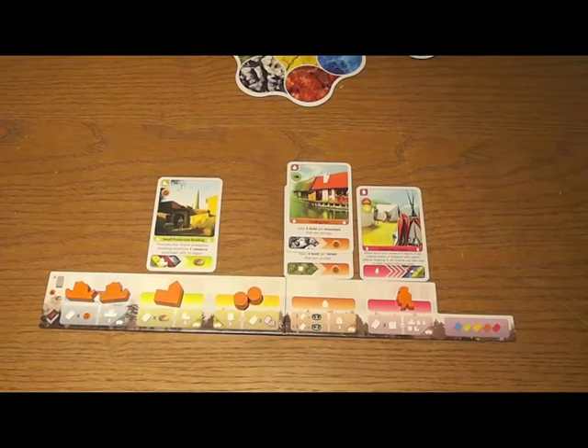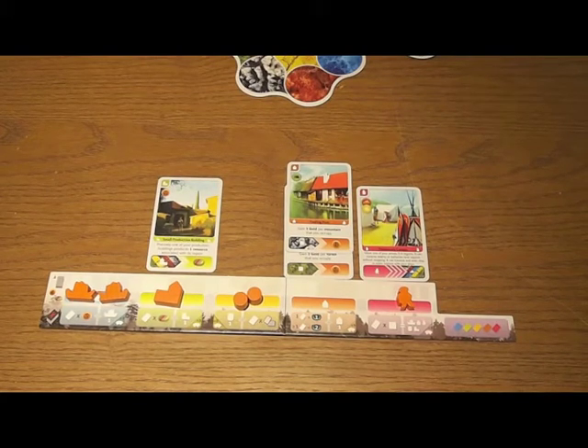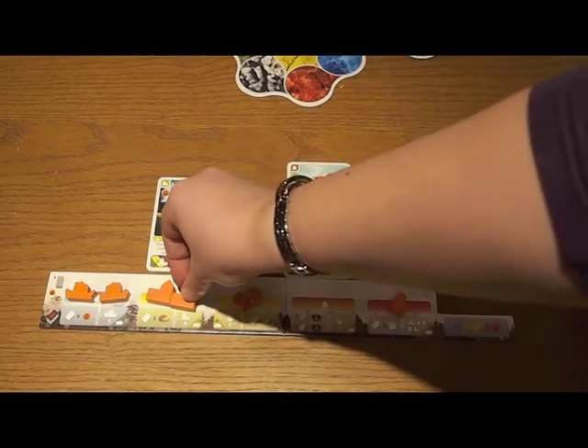If green is your lead card, you get a resource for each card discarded. Yellow as lead gives you additional cards above the five you always get, potentially giving you a hand of up to ten cards. Orange as lead gives victory points for each card discarded. Pink, which is military, lets you renew some of your wooden figures of your choice. And discarding purple — the temples — gives you a special power of your choice; it's a wild special power.